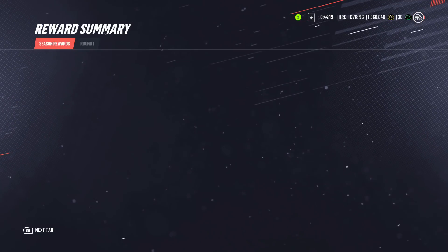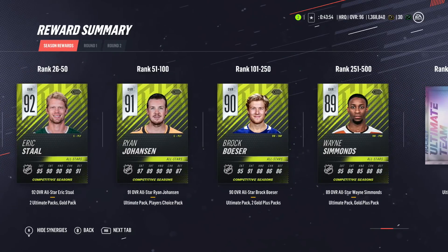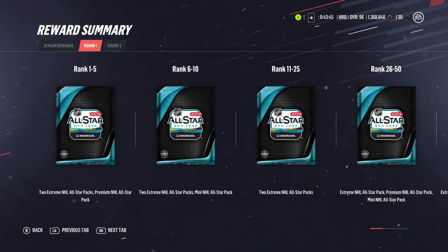The competitive seasons rewards are insane. For top 50, you get a 92 overall Eric Stahl with four synergies: FM, TB, NP, and FS — which is a new synergy called Fine Shooting, giving plus-three to balance and wrist shot accuracy. You also get Ryan Johansson, Brock Boeser, and Wayne Simmonds. For top 500, you actually get a card, which you've got to appreciate — EA did a nice thing there. Round one rewards include All-Star packs.